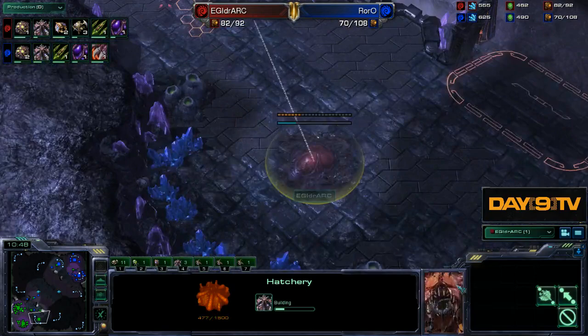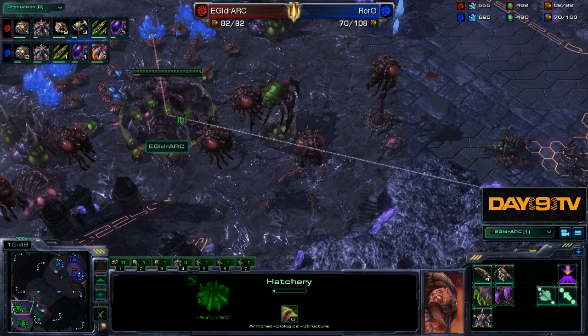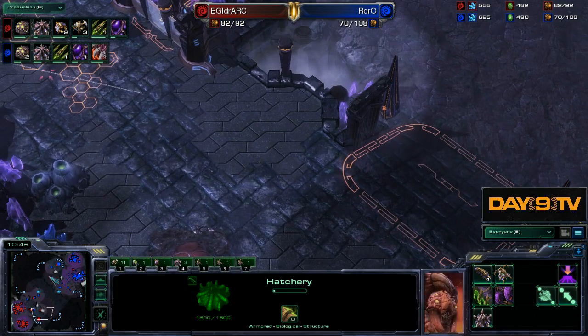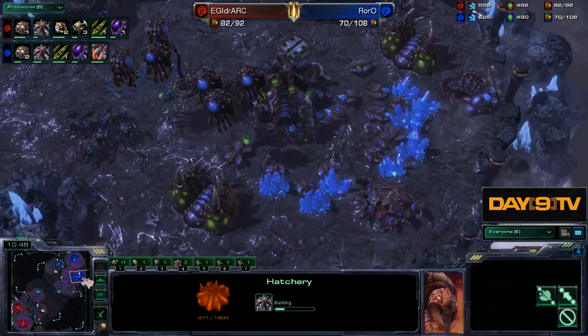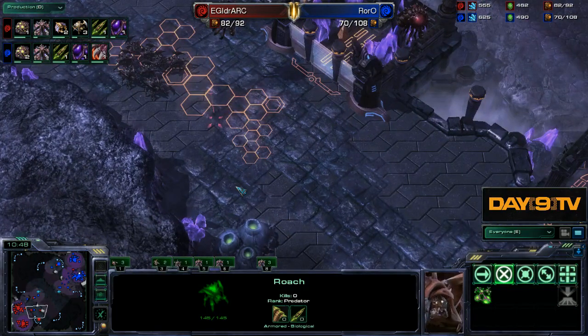In Idra's shoes, we're a Zerg trying to secure a third base with no other real goal. First and foremost, if we sense some weakness in our opponent — for instance, he attacks and we kill everything off — it's easy to make a play at his third. Or if we see he has no units or is teching to a hive with low defenses, we can attack. But if you're unsure, don't force it. If you think you can go kill him, just go do it. But let's assume our opponent is reasonable and stable enough.